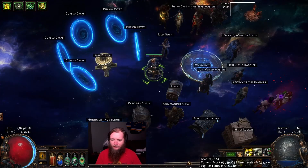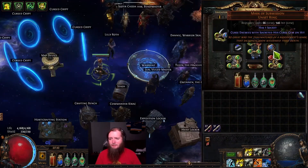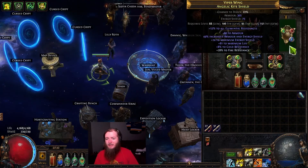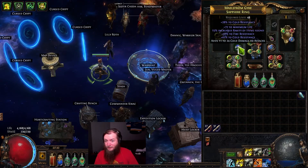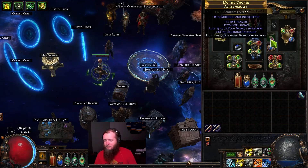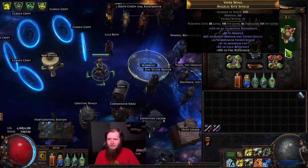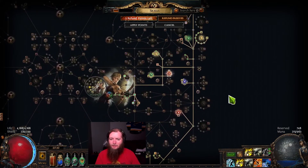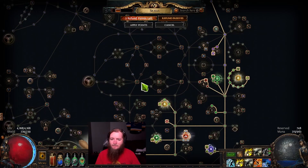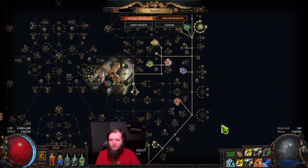Only 4,100 life for level 87 — not super happy with that. I am losing a lot of life on this ring, but I have decent life across my gear, not like perfect rolls on anything. I opted for some flat lightning instead of life on the amulet. For the most part the life is pretty much there; I don't know where else I would go to get life. These nodes are kind of out here.